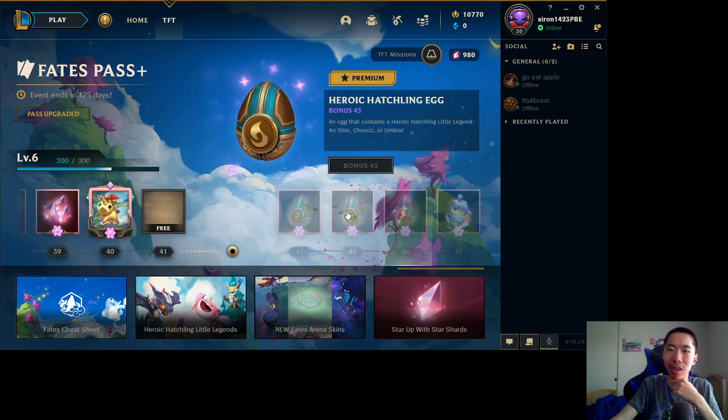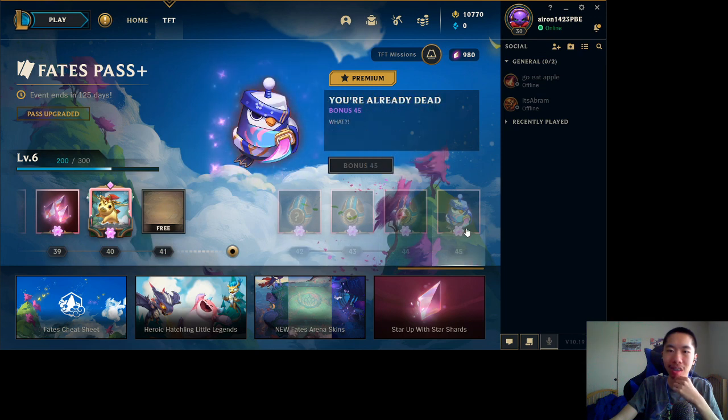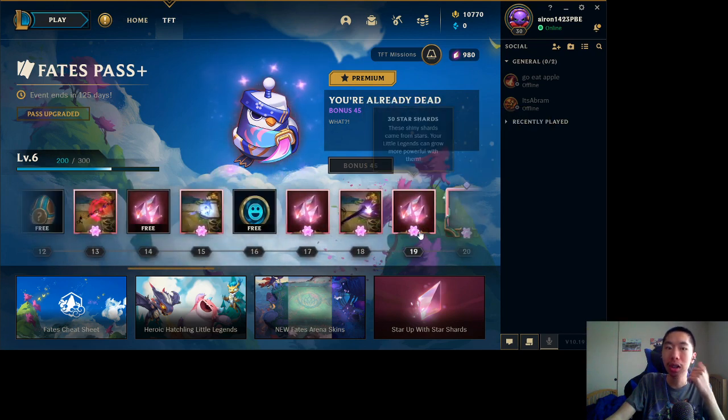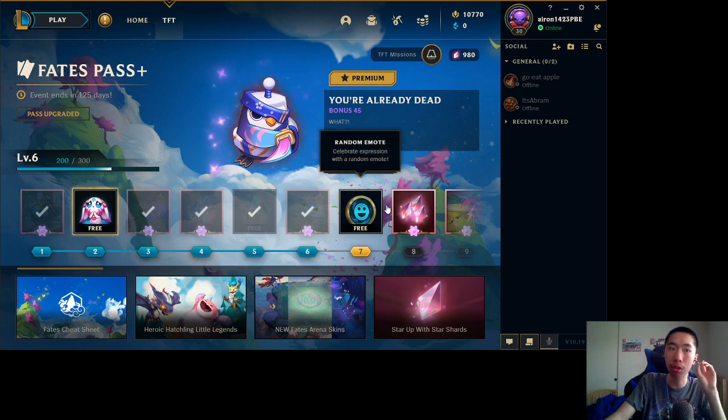Of course there are some eggs. And 'You're Already Dead' — it sounds very cute! I don't know if it's worth it just for the bonus 45th reward, but it's cute. That is the Fates Pass overall.